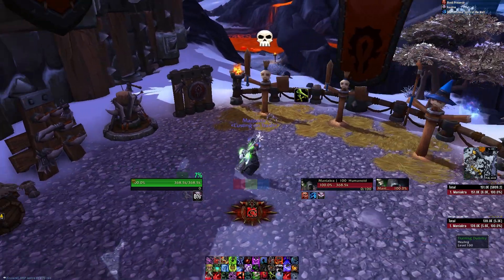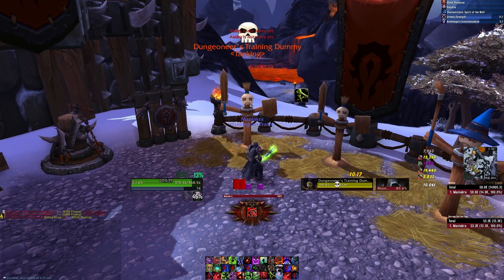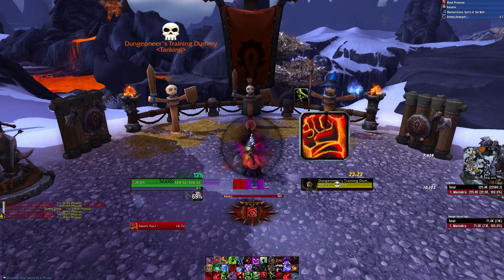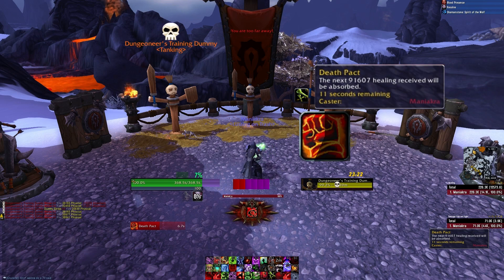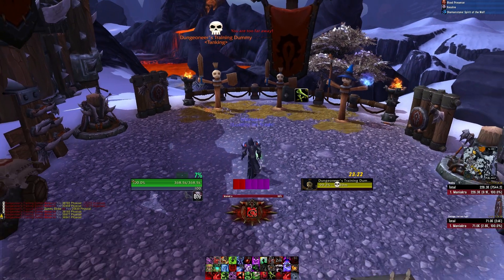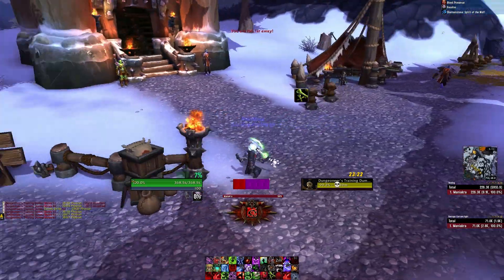Let's test this out. I'm going to go into combat and pop Death Pact. There we go — Death Pact pops and it shows me how long the absorption effect lasts for. If I mouse over it: 'Death Pact — the next 91,000 healing received will be absorbed' over a 15-second duration. So my aura showed the duration but not that 91,000 absorption value — and that's what I want to show.